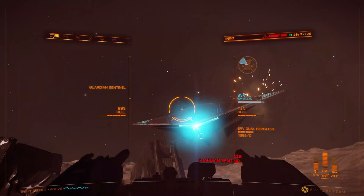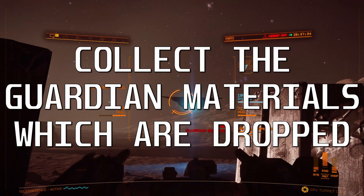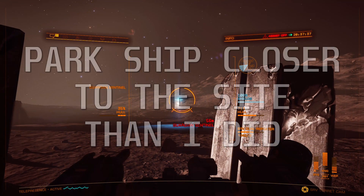To destroy the Sentinels, just put three pips to assists and three to weapons and you should be alright. When they explode, they'll drop more Guardian Materials, which you should definitely take the time to collect.